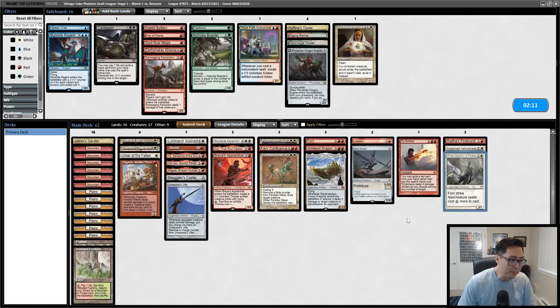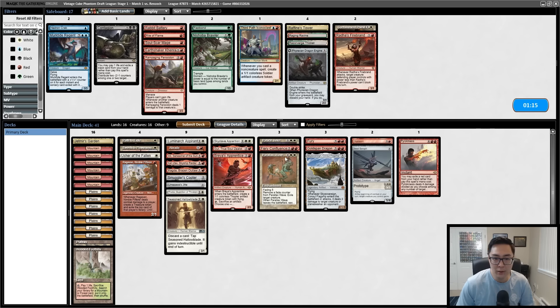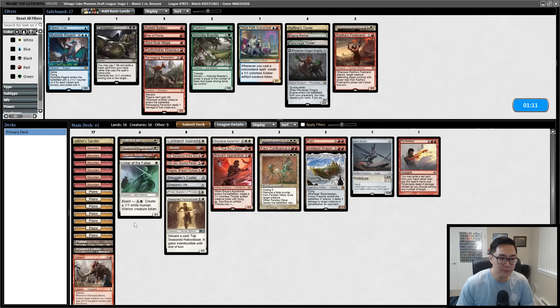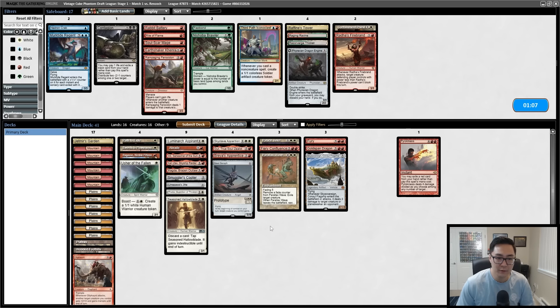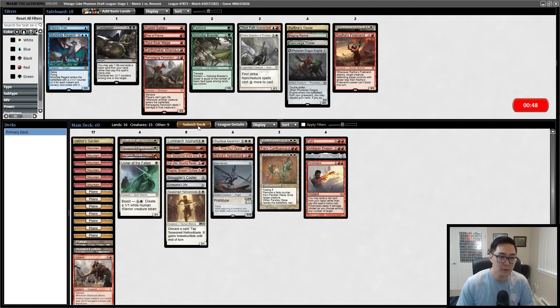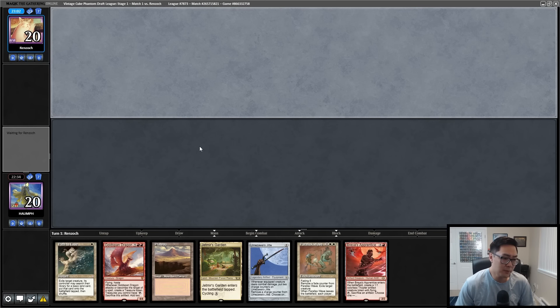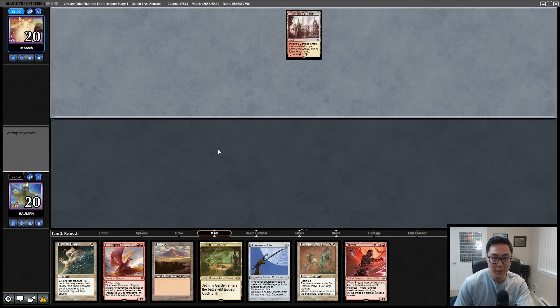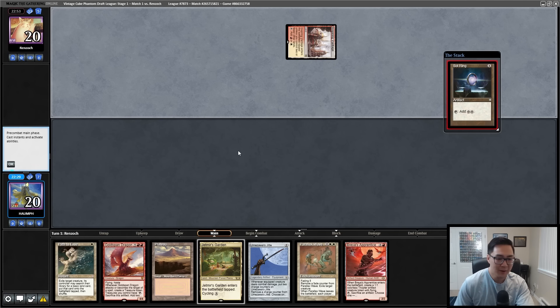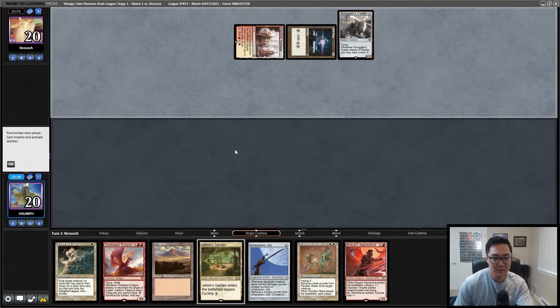I kind of like the Hallowblade. We can cut the Firebrand — we're going up the mana curve. Usher of the Fallen is still okay as a one-drop. Steel Serf goes in the three-mana slot. We have a Jitte — that's got to be one of the better cards in this matchup. We needed some mana sources. Our opponent has Sol Ring and Mox Ruby in their Boros deck — that is not fair, opponent, that is not fair.